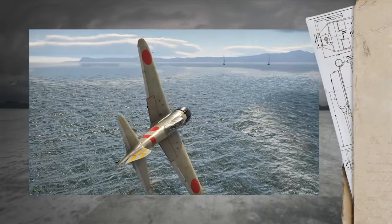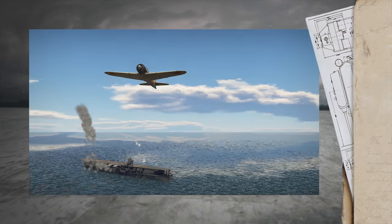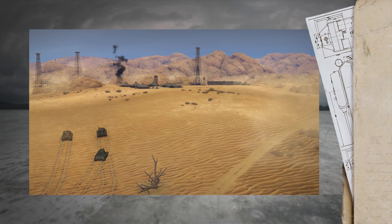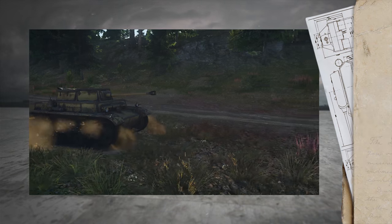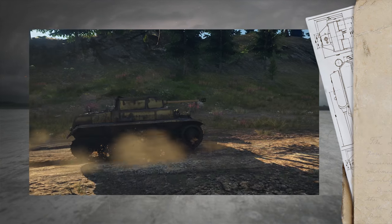In this episode: stars, cherry blossom and red hatchets — what the Japanese pilots painted on their aircraft. Lawrence was here, we're exploring the Sinai Desert. Hotline: the developers answer questions that you left in the comments. But first, let's start with David vs. Goliath — fighting high-level tanks on the Panzerkampfwagen II Model H.